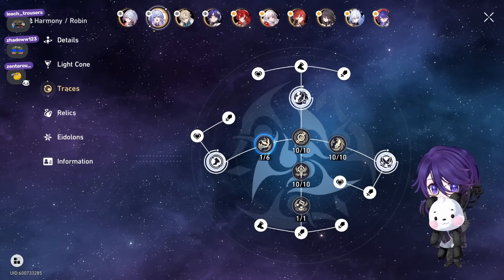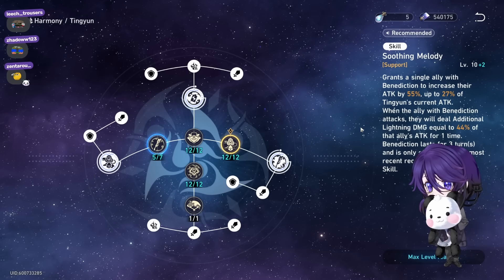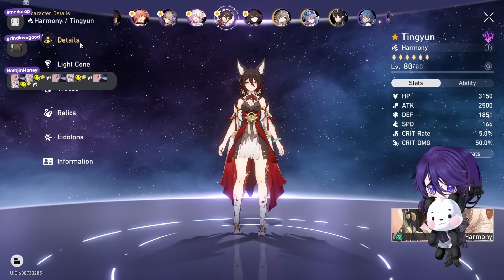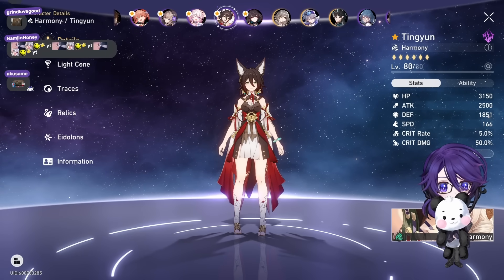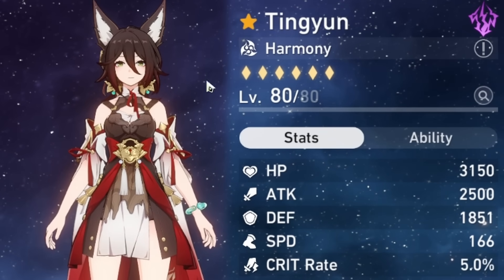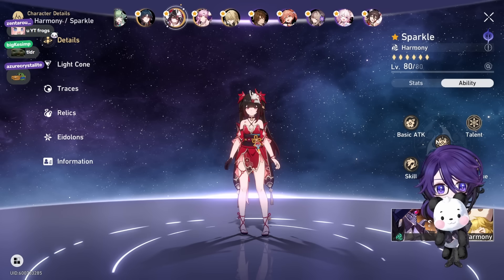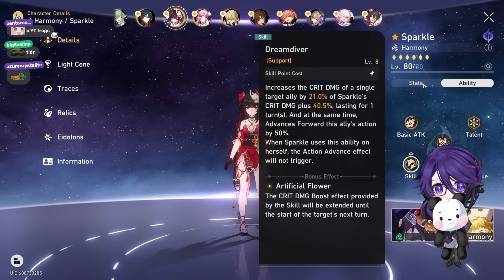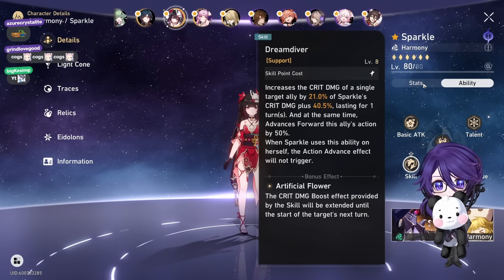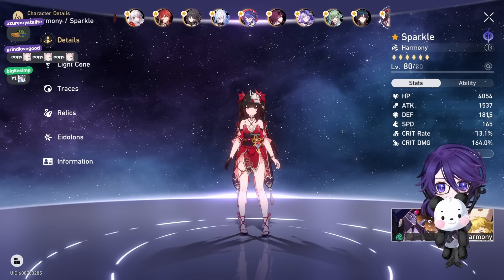So the harmony characters in this game were built for quite a bit. For Tingyun, she gives damage for your team according to her attack. A lot of people built like 3000 attack on Tingyun even though she hard caps at around 2700-2800 attack. The difference between 2500 and 2800 attack is like a 50-60 attack buff difference for your team. Then with Sparkle, the difference between 160-170 crit damage versus 200 crit damage is like 82 versus 91 crit damage buff — only nine percent difference.